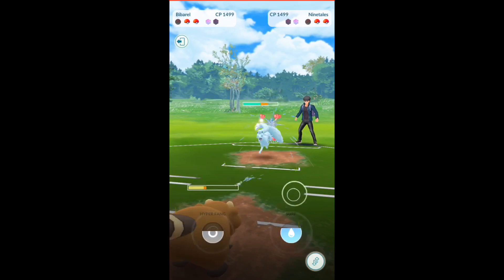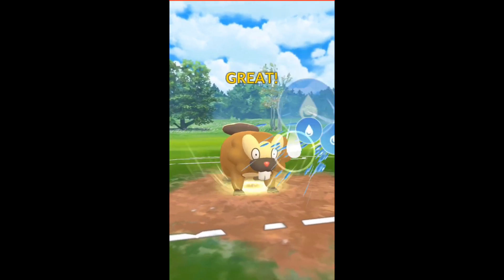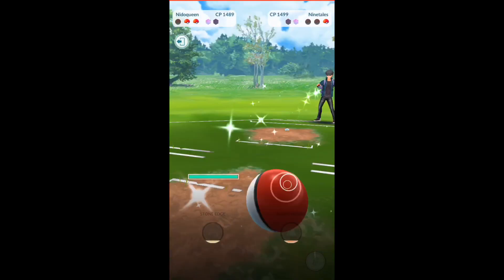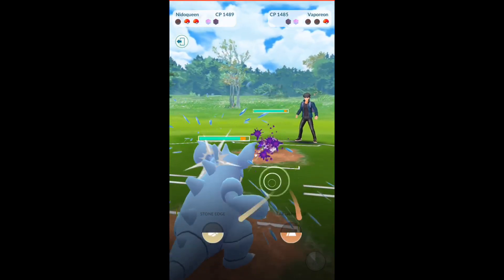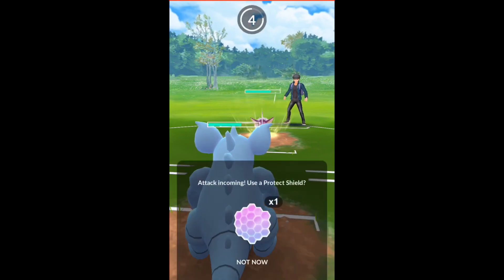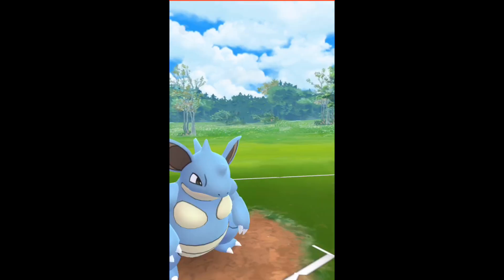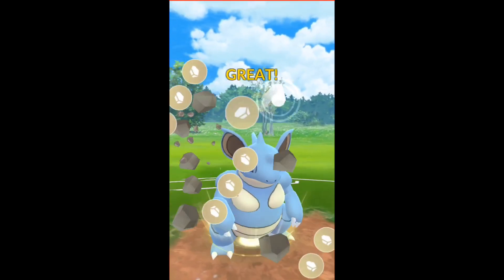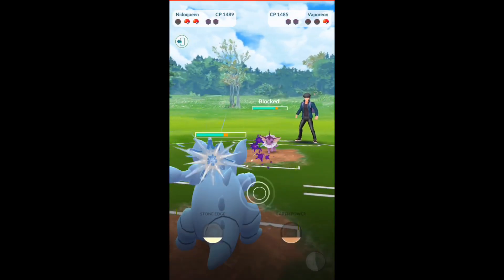We're going to hit another surf. And then Nidoqueen once again gets stuck against this Vaporeon, so we're not in a good situation. I should have planned better for that and saved my Alolan Raichu when he swapped out. But really I was just testing to see what Alolan Raichu would do.